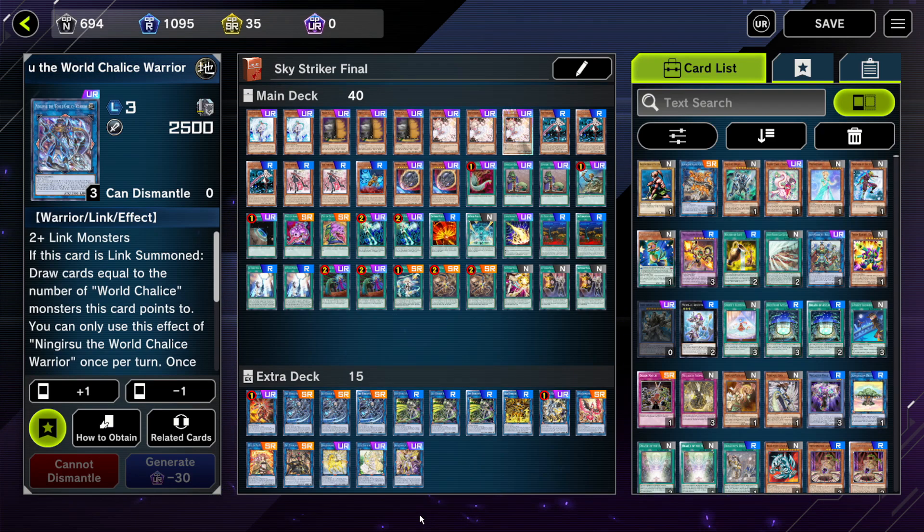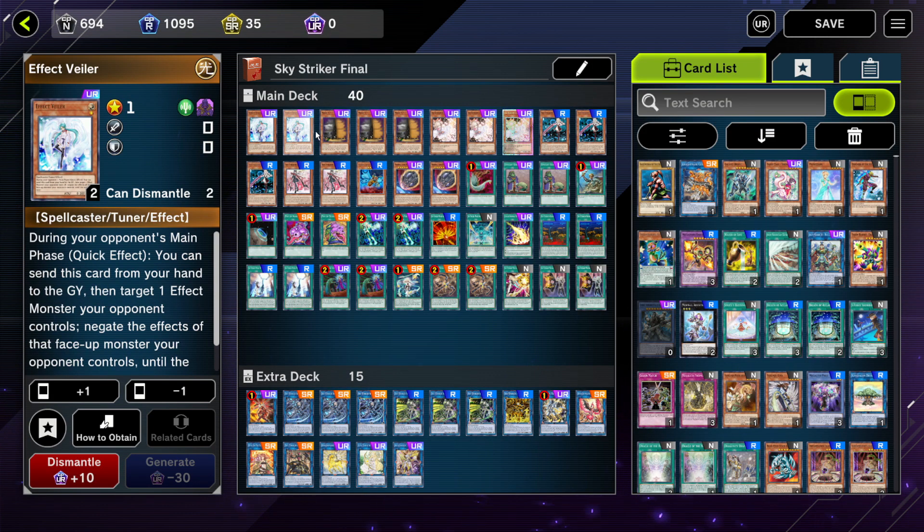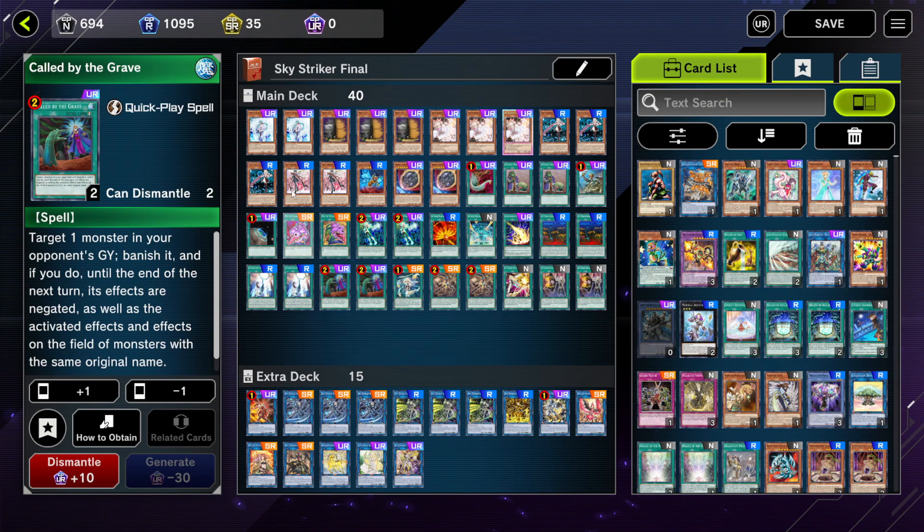So I think that's all for my showcase of my Sky Striker deck. Sky Striker is really a versatile deck — you can put anything that you want and see if it works for you. It's not quite cheap by any means, but most of the hand traps I use in this deck are staples that you can use in your other decks, like Filler, Maxi, Ash Blossoms, and Call by the Grave.